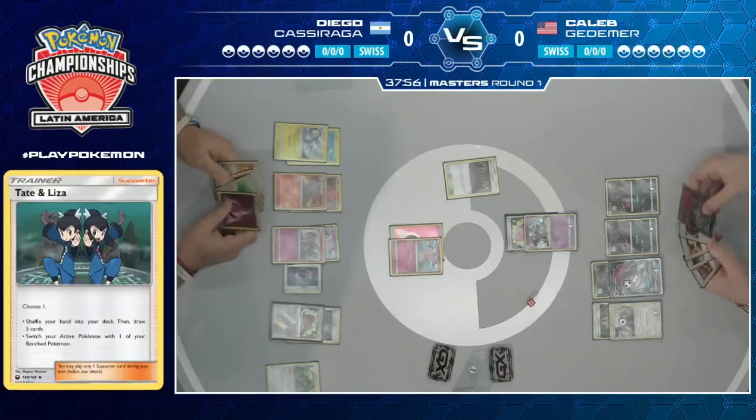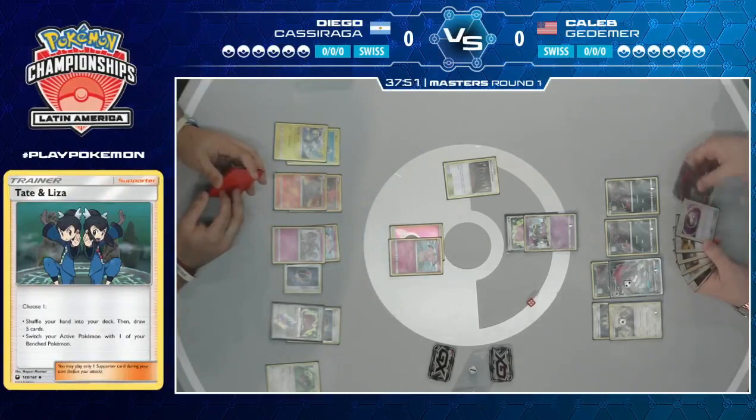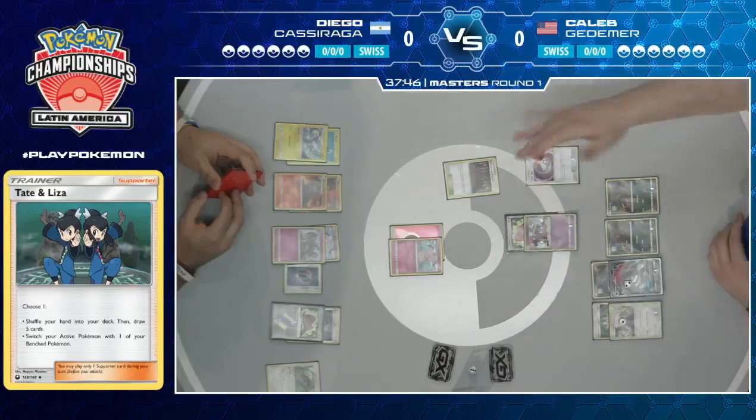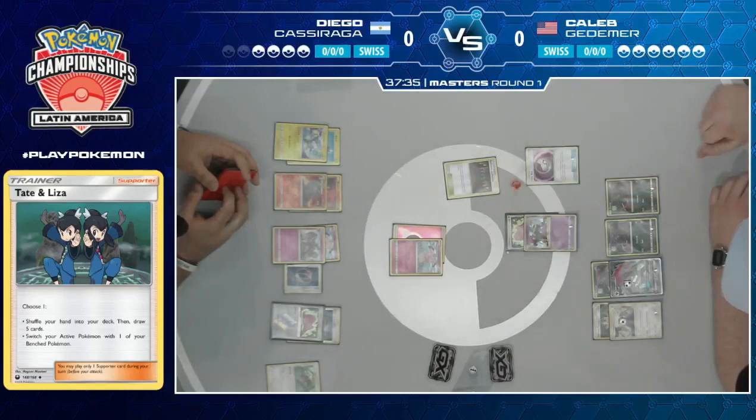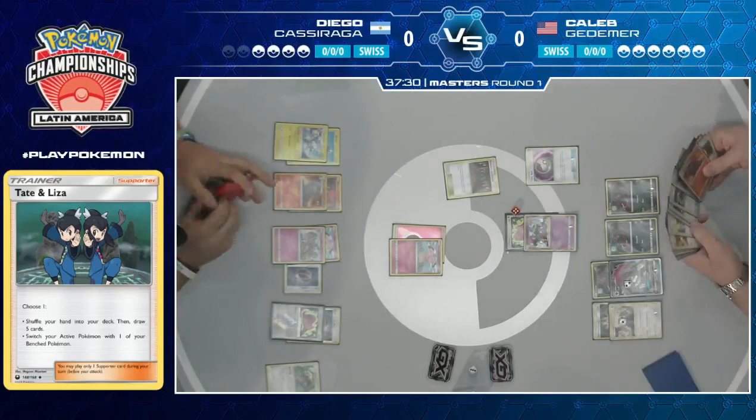Now it's back to Caleb. We see another Zoroark GX in his hand, as well as drawing Ultra Ball and Timer Ball. But the question is, does he want to commit more Zoroarks to the field with Shrine of Punishment in play? He needs to do right-to-beatings at some point and draw more cards, but the more Zoroarks are down, the more Shrine of Punishment damage adds up — and Granbull is just licking its lips, ready to come in and knock things out.